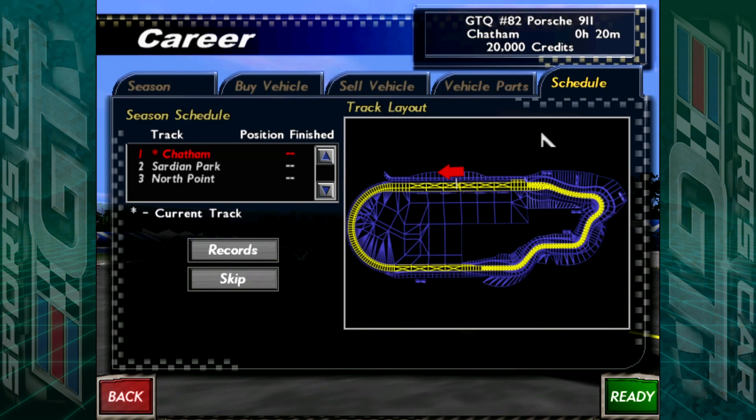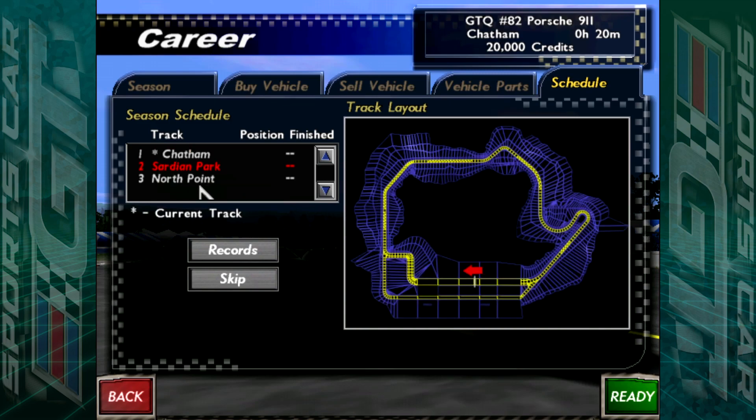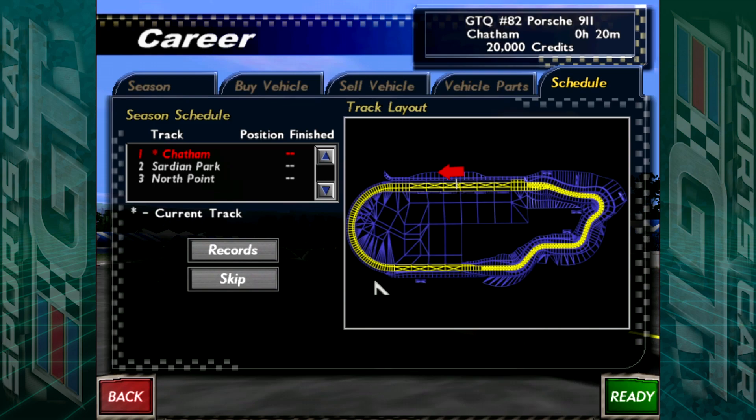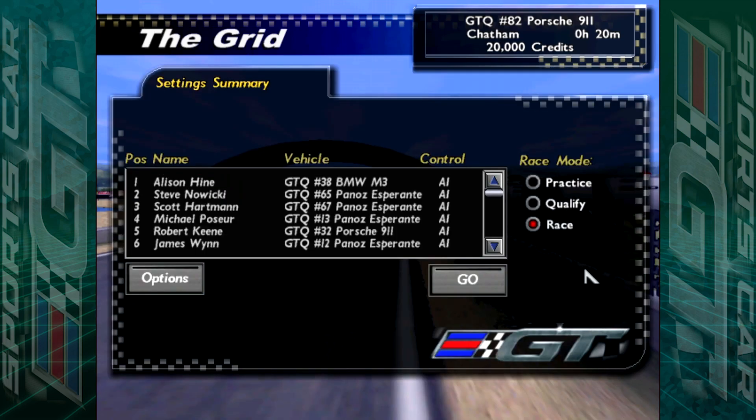Let's have a look at the schedule. We have three races to do in the GTQ: Chatham, Sardine Park, and North Point. Chatham is basically a roval, so that's not too bad. Sardine Park looks very similar to something on R-Factor, and North Point — if you notice, the logo just before the intro of the game was the same company who did R-Factor. I'm not going to qualify for these races either. I'm just going to start at the back and see how we get on. So let's get race one underway.